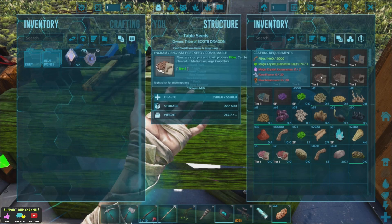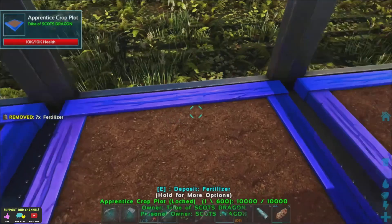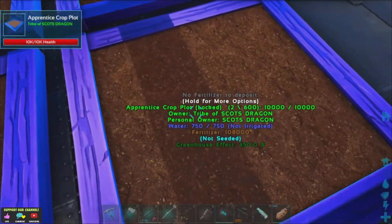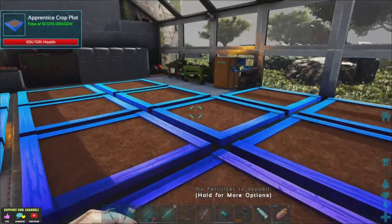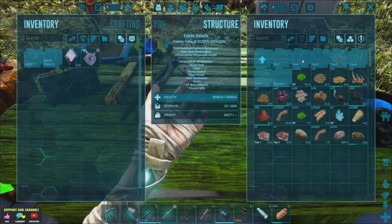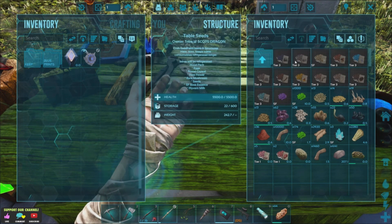We'll need three of the thatch seeds as well. That gives me at least twelve with two in it. We'll have a look and see if we can get this next tier done — that would be handy. Farming seeds, tier three. Right, we'll start at the beginning.